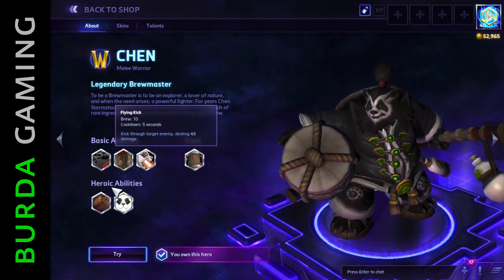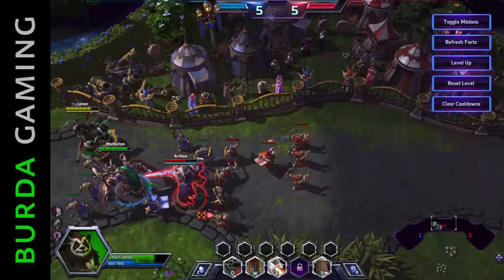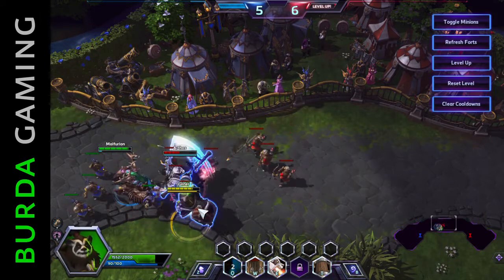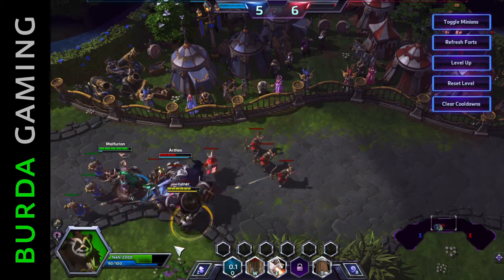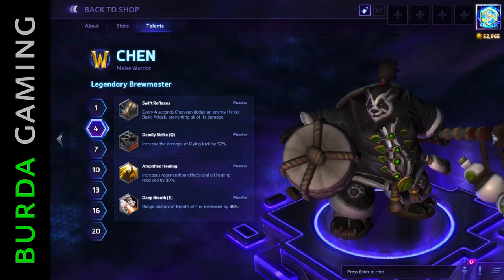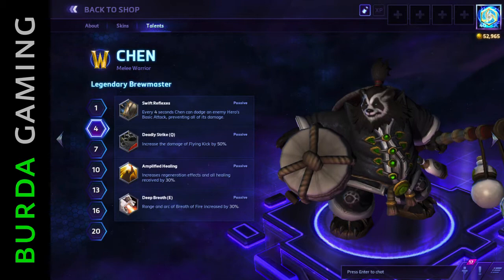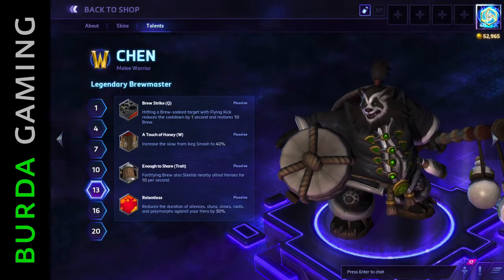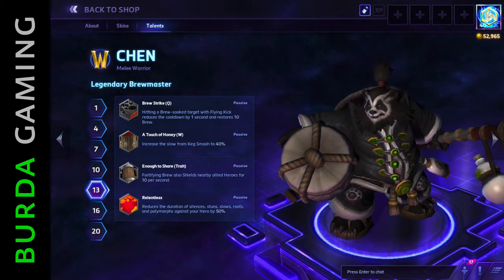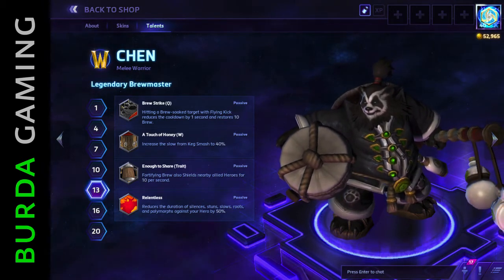Chen's first basic ability is Flying Kick. As the name suggests, he flies through the air and kicks through a target, dealing a good chunk of damage. The ability's damage can be boosted by taking Deadly Strike at level 4. Brew Strike becomes available at level 13, restoring some brew and granting a cooldown reduction when hitting a brew-soaked target.